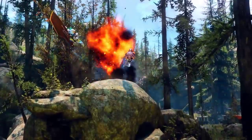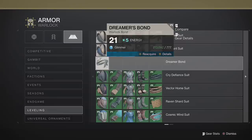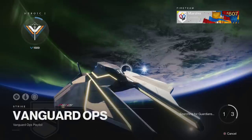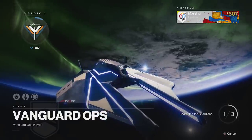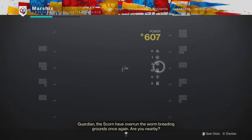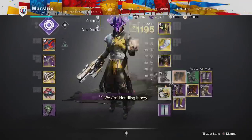The other way to block matchmaking is by lowering your power level below 1350. The easiest way to do this is by pulling out the 21-power class item from collections, as well as any other 1350 gear. This will try to pair you with other people of similar power levels, which is basically no one. Once you load in, you can change your armor back to raise your power level. Now that we have matchmaking blocked, we can start the farm.